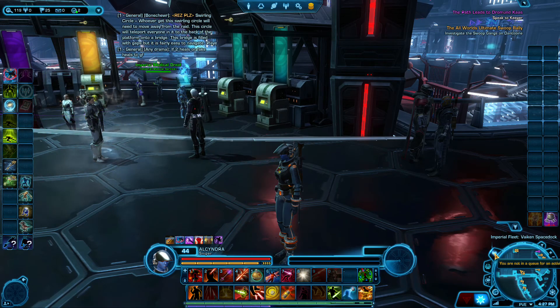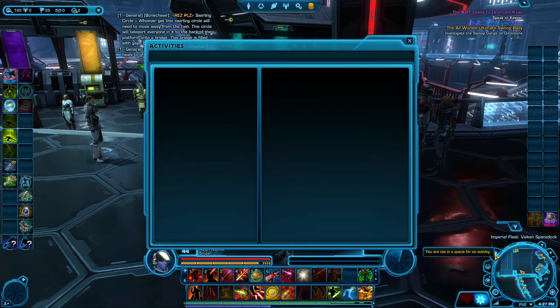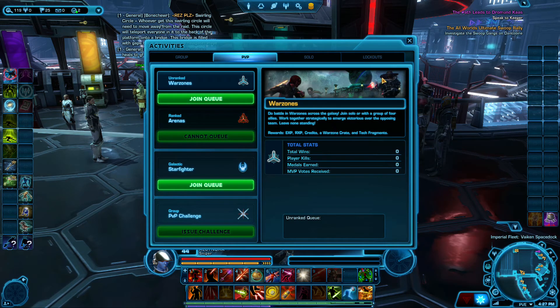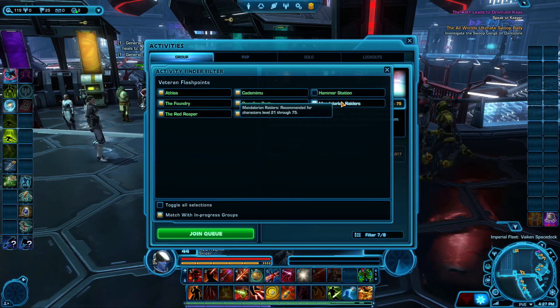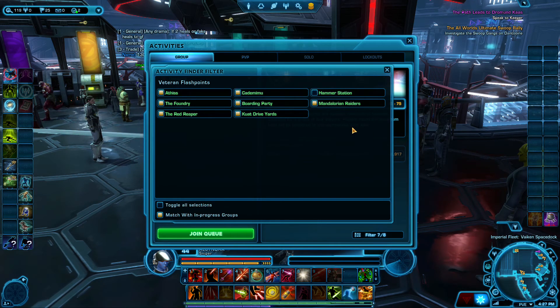So I'm going to go ahead and queue with her into some Flashpoints and see what I can get into. Here — Veteran Flashpoints. I have Hammer Station unchecked, but that just means it's not preferred. I can still get in there if that's the only one that everybody is getting into, which — I mean, it's no big deal.